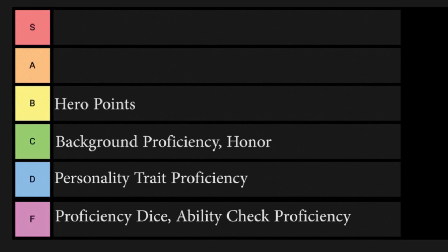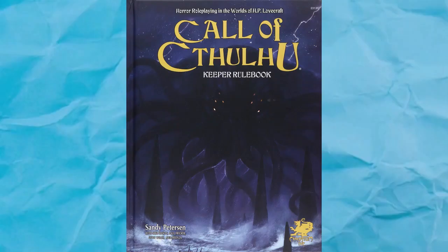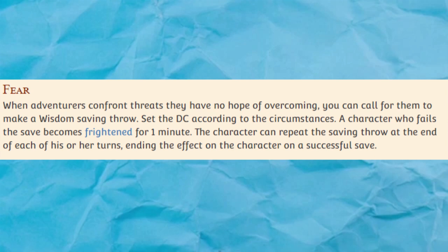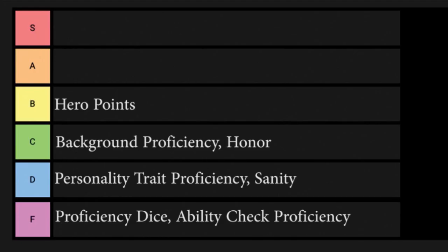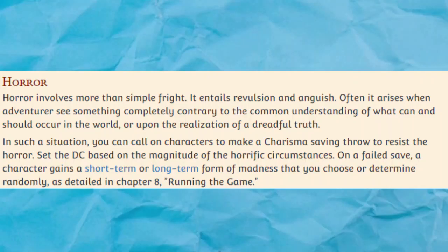This rule is garbage. First of all, some ability check proficiencies are way more useful than others — strength proficiency gives you just athletics, while wisdom proficiency gives you perception, insight, medicine, animal handling, and survival. Second of all, every single character gets only two ability check proficiencies, which is totally unfair to rogues and bards who are supposed to have proficiency in a whole bunch of skills. Third of all, it destroys nuance — you can't have a menacing warlord who's great at intimidation but can't keep a straight face when lying. My only guess for why a DM would use this is to simplify the game for new players, but skill proficiency is not a complicated mechanic. This is another F tier mechanic.